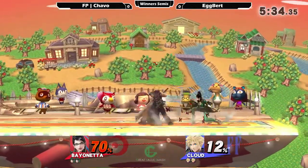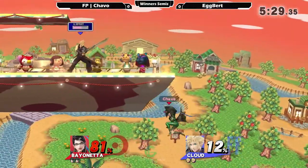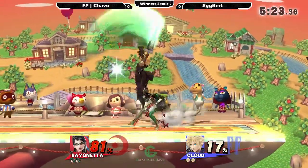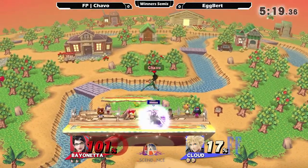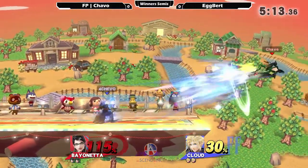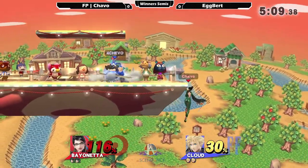Very good lead. There's not a whole lot of special stuff going on right now — it's just good center stage control. A nice attempt at the tomahawk there, noticing those good spot dodges. Egbert's doing a good job right now calling out pretty much every defensive option that Chava has taken so far. He's going to live though because it is Bayonetta.